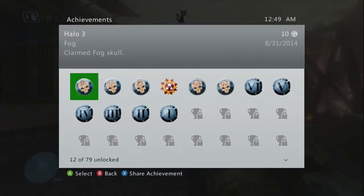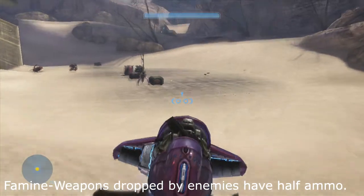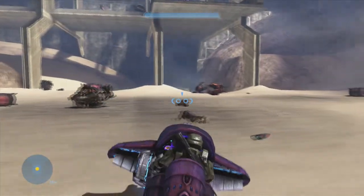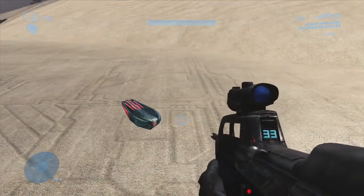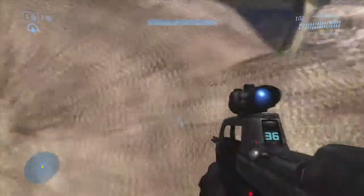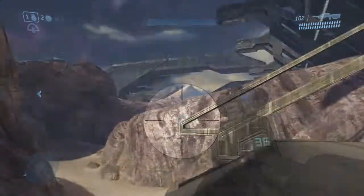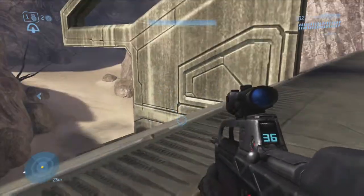One more skull in this video guys. We're going to be going to the level The Ark and we're going to be picking up the Famine Skull. I'm going to show you the easiest method I found. When you're clearing out the center section, right before your ship lands, you open this middle section and inside is going to be a deployable cover. Now you're going to come across underneath that structure and you're going to notice some rocks that you can climb up. You're going to climb up and you're going to notice these beam-like support structures hanging on the side of this Forerunner building, and inside the last one on the right is going to be your skull.